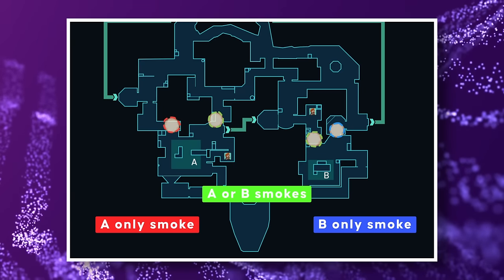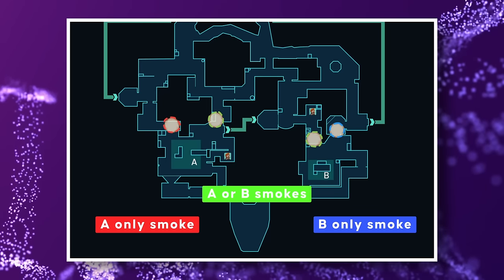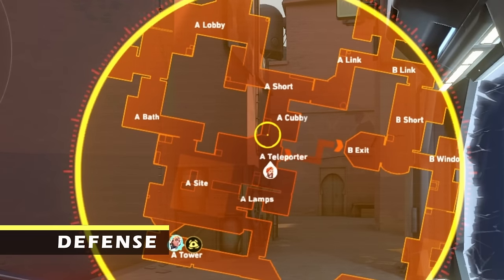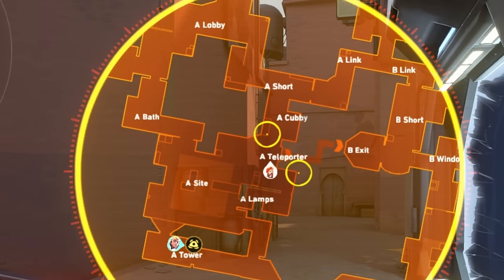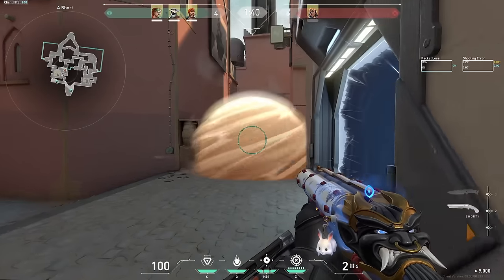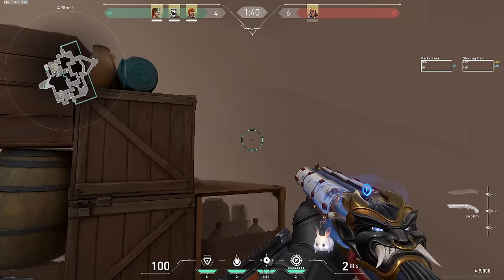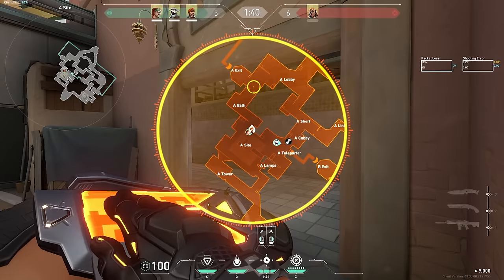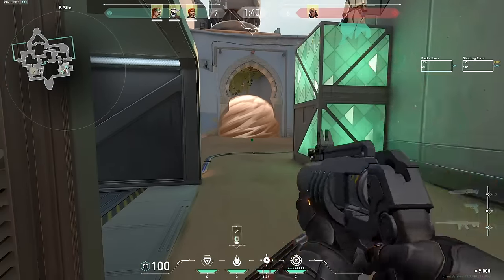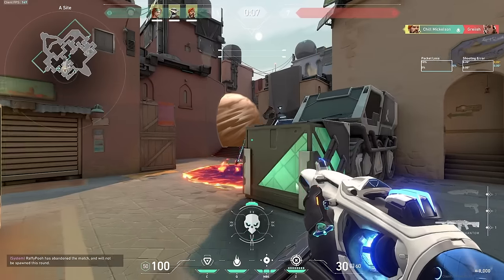On defense, Brim can play either A or B, but since you'll most likely be playing solo controller, playing U-Haul on A or Hookah on B is recommended, since you'll be able to smoke both sites except for showers and long depending on your position. When smoking short, place the center dot on the front corner of the box, providing coverage of anyone jumping up and a little one-way if you're playing to the left. A normal smoke can work, but I'd suggest only using it on an eco with a shorty or bucky. B is self-explanatory with smokes in Hookah and Long. Mollies will mostly be used here to delay a site rush or do chip damage. You can also easily deny an A plant with a bank shot off the wall near pocket.